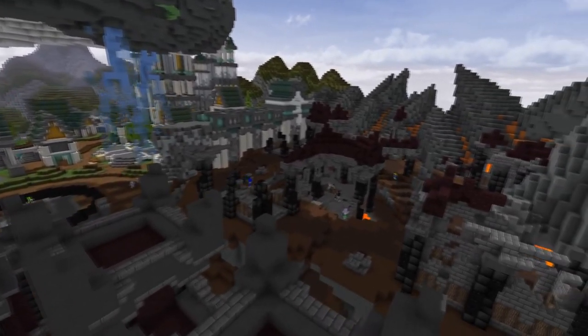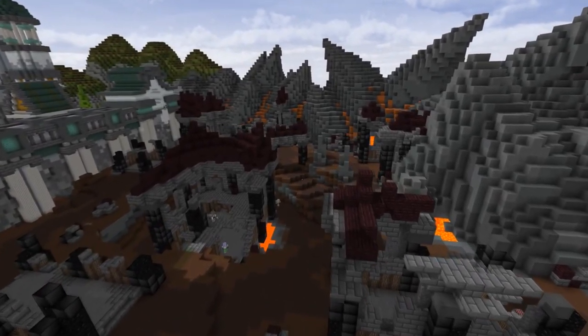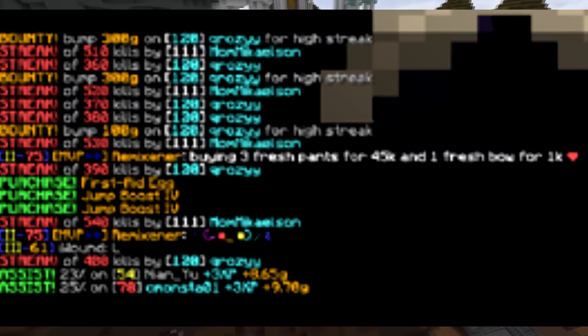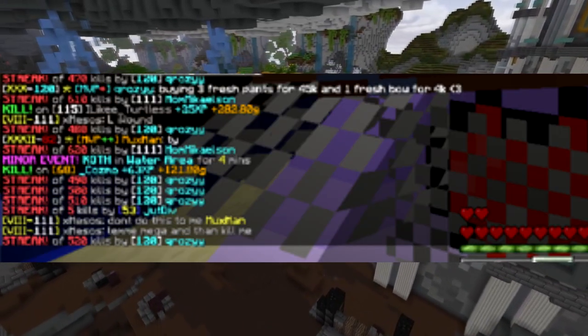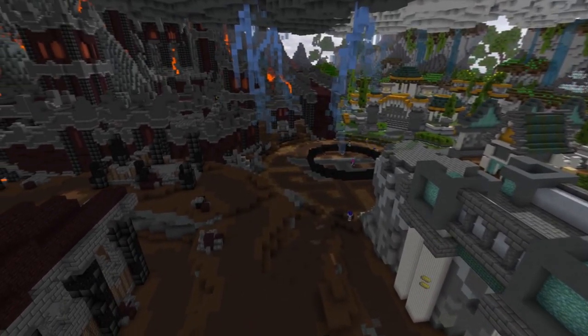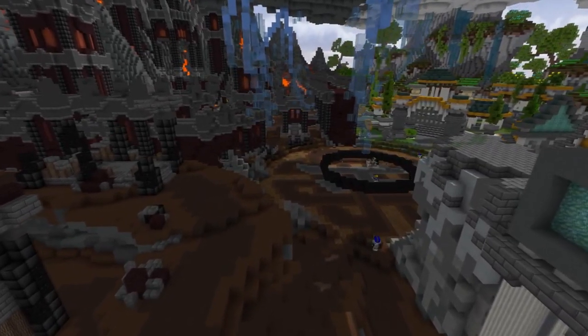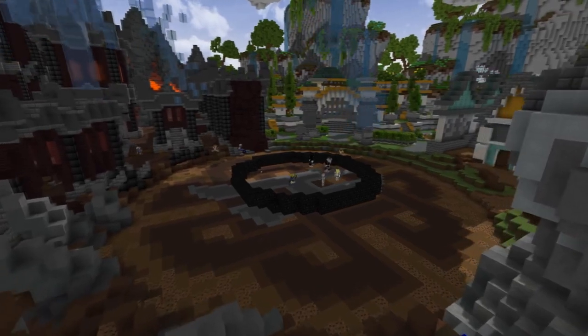To start off, for your first couple of prestiges, take all your gold and just buy fresh. I really suggest fresh pants — around 15,000 gold, you can probably get them for 13,000. You can be buying like three fresh pants a day. You only gotta grind out 45k a day, then buy like a bow which are like 3-4k. Your number one goal is to grind out as much fresh as possible, keep stacking it up, and not buy any mystics.